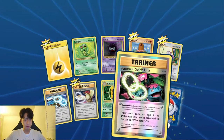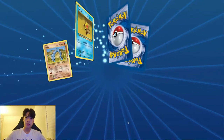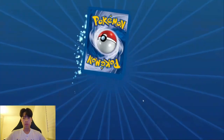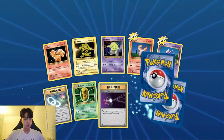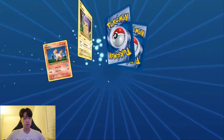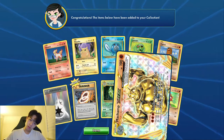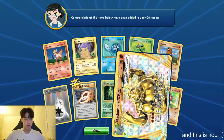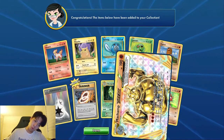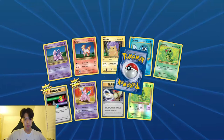Look at this — Venusaur Spirit Link. 'Your turn does not end if the Venusaur card attached becomes M Venusaur EX.' What is that supposed to mean? Arcanine — I like Arcanine. Oh, it's level 43. Oh! What is this? A card that's sideways? Machamp Break. Is this what's supposed to be the rare card? I like how it's turned sideways. It's golden Machamp — not bad at all. Golden Machamp. And Mewtwo.